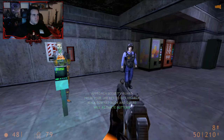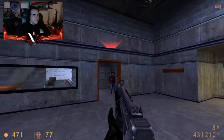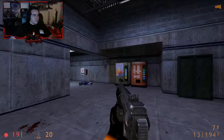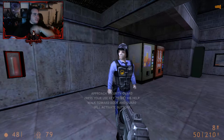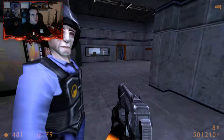Lead a security guard into the next room — Barney! He will let you back into the transit system. You must approach a guard and press your use key. He will follow you until you face him and press the use key again. I don't think I was supposed to do that. All that target range time is gonna pay off today. Lead a security guard into the next room — he will let you back into the transit system. You must approach a guard and press your use key. He will follow you until you face him and press the use key again. Oh, I'm gonna use him alright.